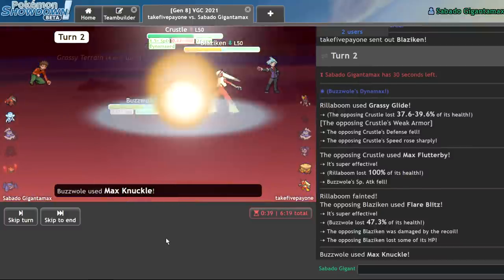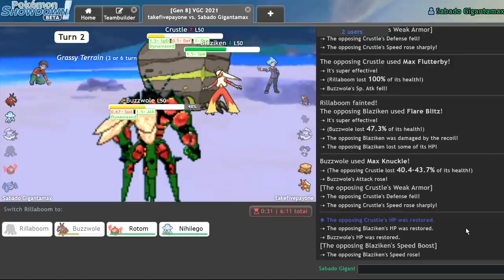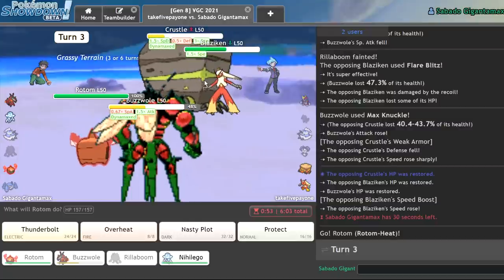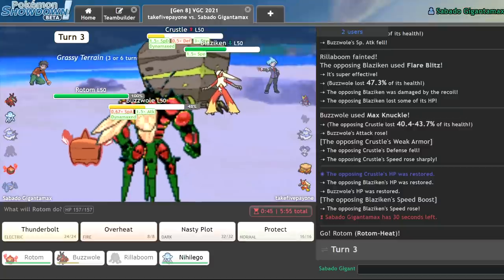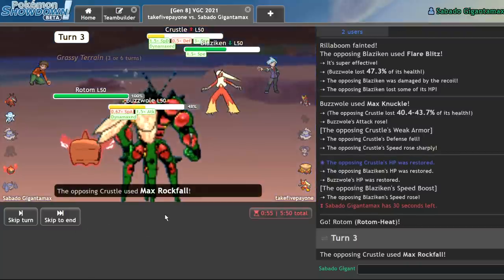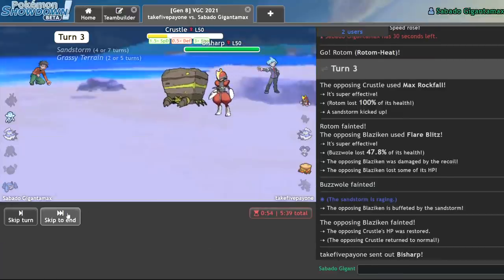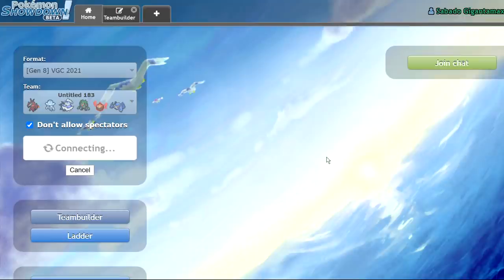Max Knuckles should be doing a lot. Not quite enough — this is actually a very scary situation. How much does this Flare Blitz do? 40%? I could get in Rotom here and force him to go for the Rock move on the Rotom, then beat out Blaziken with Nihiligo. I'll just Overheat and Max Airstream and hope he goes for the Rock move. I forced the Rock move — but we do not eat it. Wow, did I just lose? I just got tossed up by a Crustle. We'll pretend that didn't happen — but you all saw me get tossed by a Crustle team. I probably should have just brought Metagross.